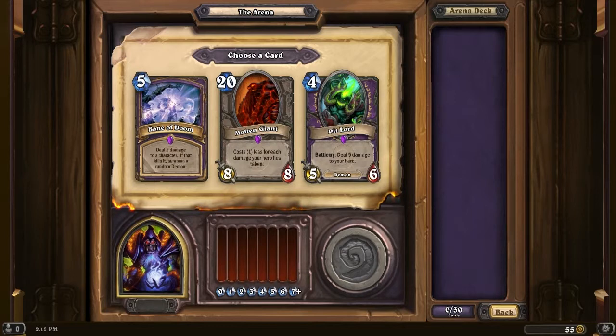So we start off with a Legendary — very nice. Bane of Doom. I've never actually seen this card. Deal two damage to a character — if that kills it, summon a random demon. So random demon is like Voidwalkers, Blood Imps, Flame Imps as well. So it's random, kind of unreliable, and it's only two damage for five. But it gets a demon if it kills, so it's kind of cool.